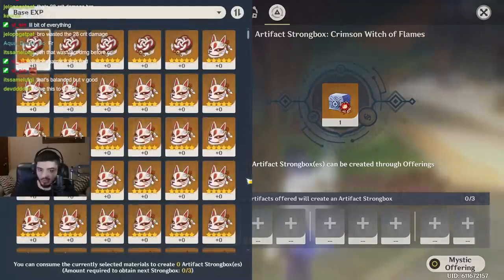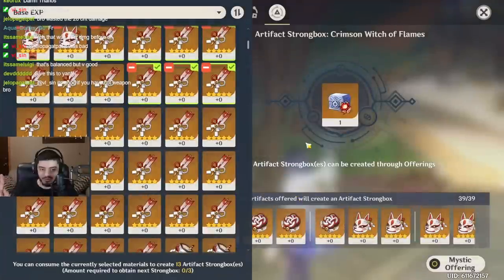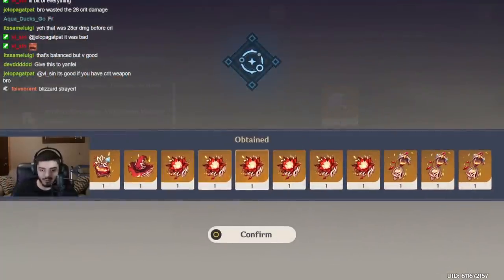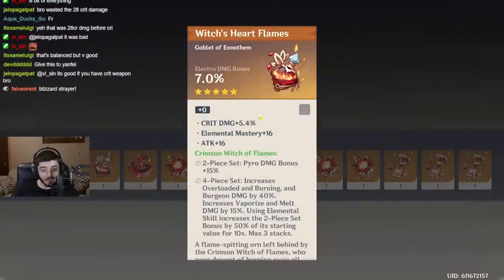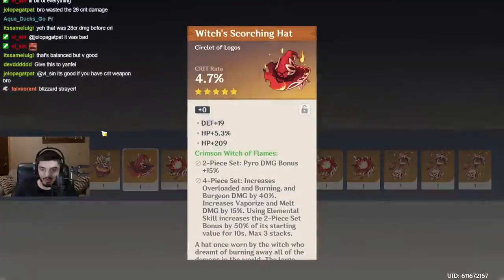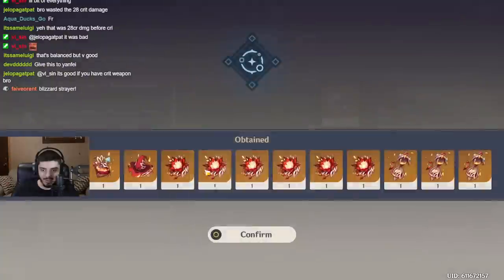Back to the Crimson. Here we go. Last one, chat. We've gotten a lot of good potential pieces, and I don't have enough artifact XP for it. We got three timepieces. Electro damage — please roll crit, I beg you. Dendro! It sucks, but it's the first five-star Dendro that I got. Crit with HP — I guess we save it just in case.